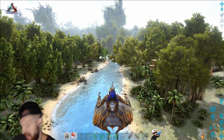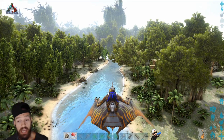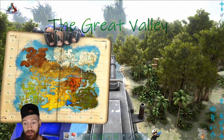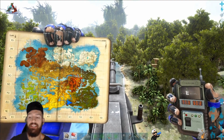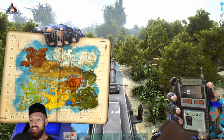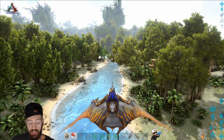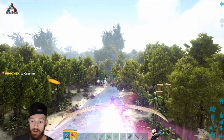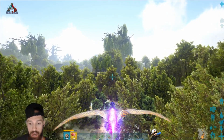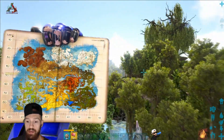Here we are at the final and best location: the Great Valley. You can start here at this river at 77.3 and 60.2. The Therizinos generally spawn in the whole bottom-right section of the map, starting from here going all the way along the left and right of this river, all the way until the river meets its end.